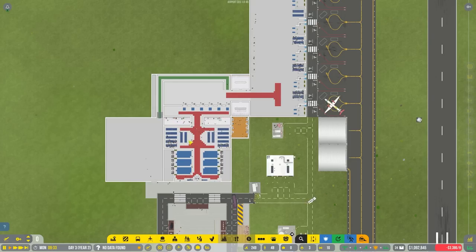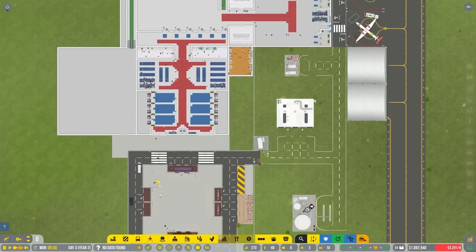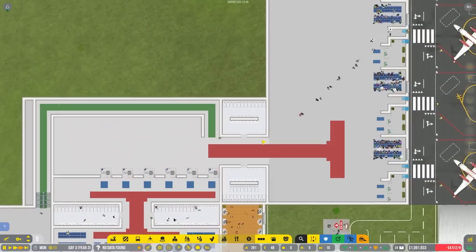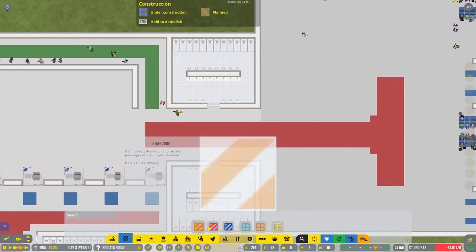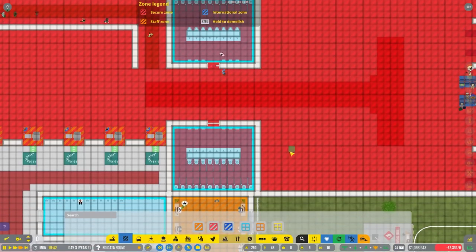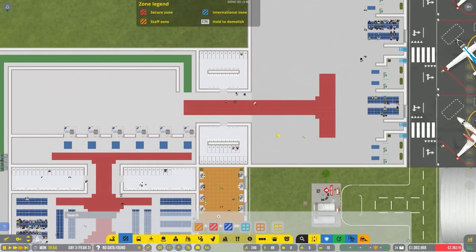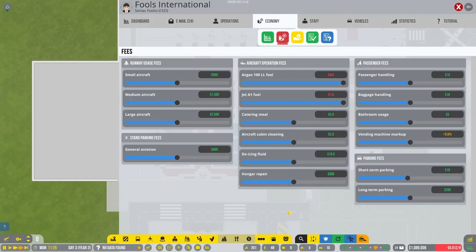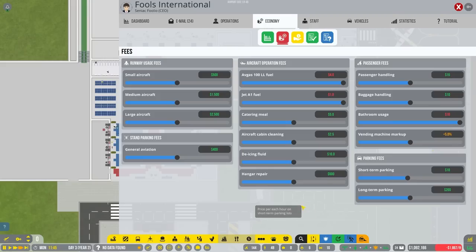We lost 10 grand the previous day. Also, someone left a comment saying the bathrooms aren't in the secure zone — I completely forgot, which means nobody inside the terminal has been able to use them. We've now fixed that. For bathroom fees, we were charging five dollars, so I'll increase it to ten dollars. I'll also double the price for small aircraft. I need cash coming in, no ifs no buts about it.